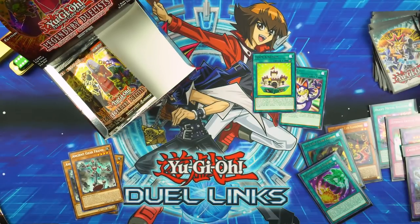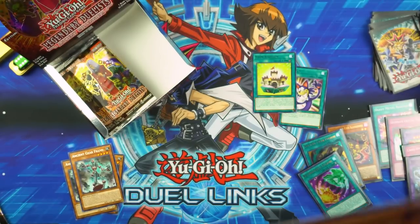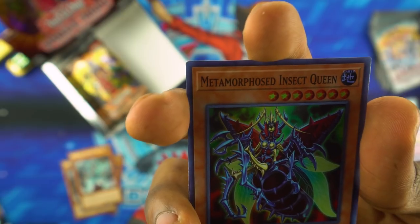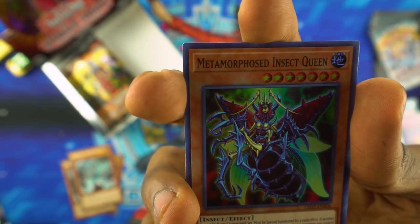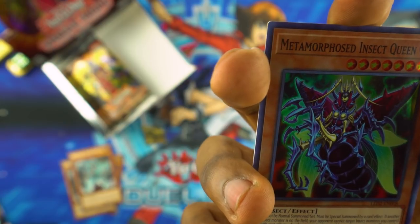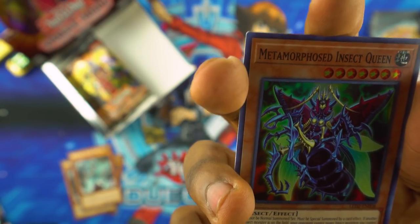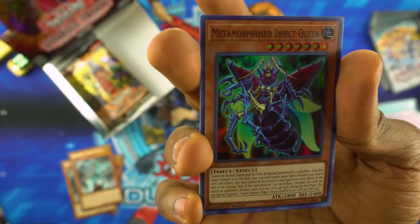I definitely count like at least maybe 30 or 40 eyes on there — it's not a thousand. So here's what Metamorphosed Insect Queen does: it can't be normal summoned or set, it must be special summoned by a card effect. If another insect monster is on the field, your opponent can't target insect monsters you control with card effects, and they can't be destroyed by your opponent's card effects at the end of the damage step if it attacked. If you tribute one monster, this card can attack another monster in a row, and once per turn during the end phase you can summon an insect monster token.